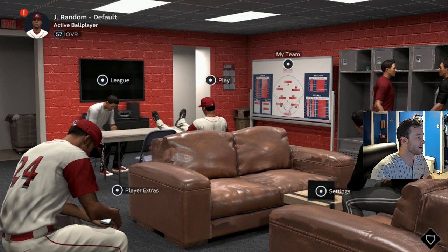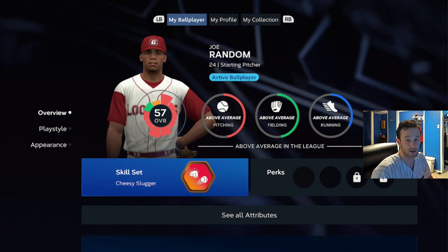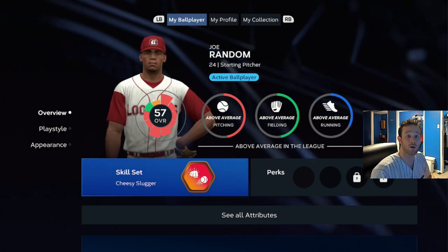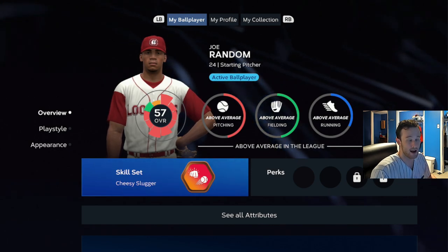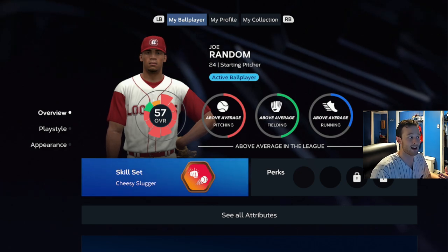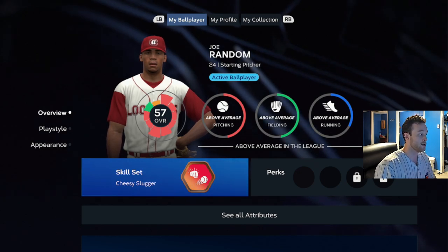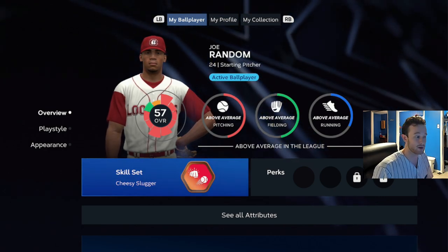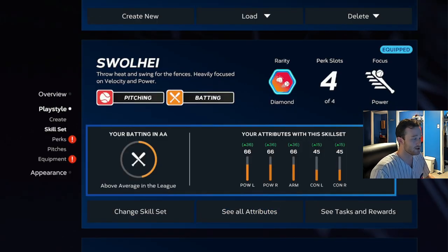So we just got drafted — we are on the Reds now. The first thing you're going to do is you'll probably be on a bronze archetype unless you've already done a cheesy slugger or the contact-velocity one. If you have already done those, this is going to save you a lot of time. Otherwise, you're looking at around three hours of sitting here and hitting dingers to get to the diamond archetype. It is somewhat worth it — you will get two diamond equipment packs and a lot of XP. That's why I'm dropping this video the day after set two comes out. So we're going to equip the diamond archetype — it is Swole Hay — and then throw on our perks.